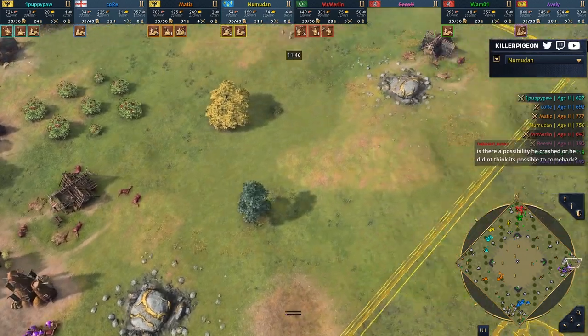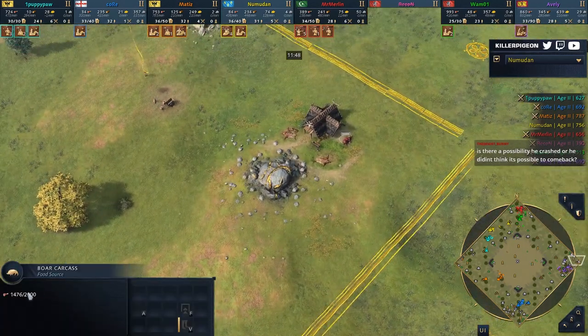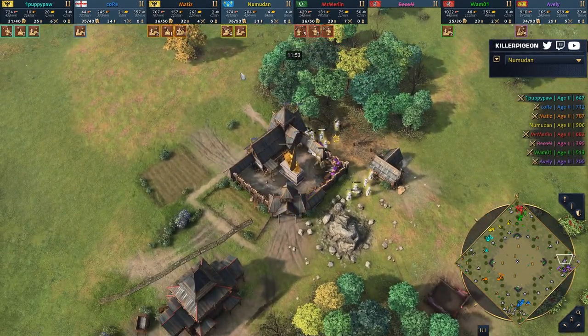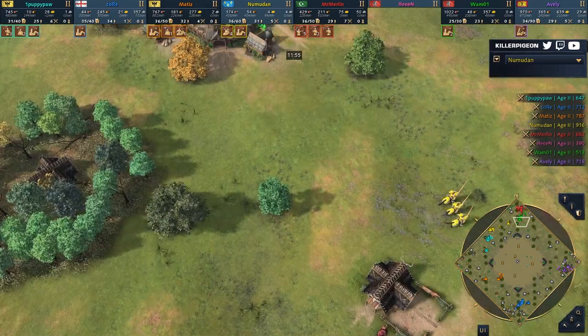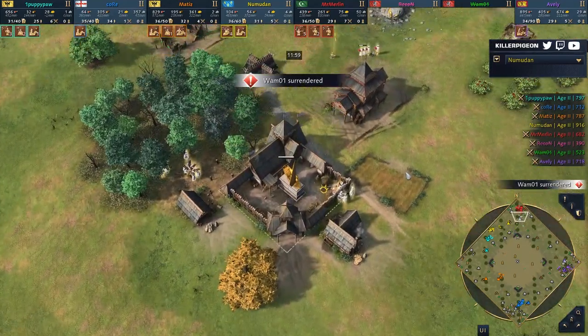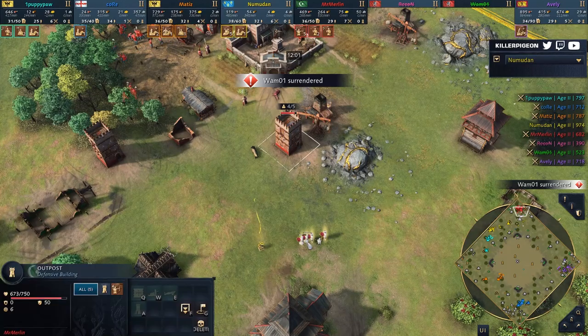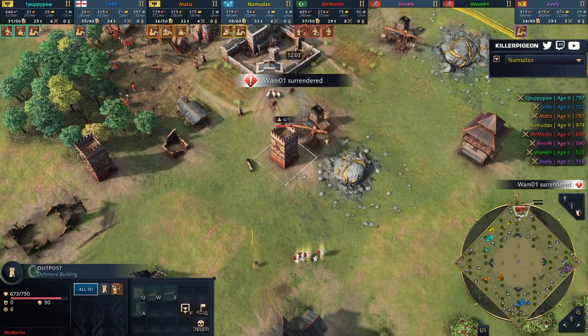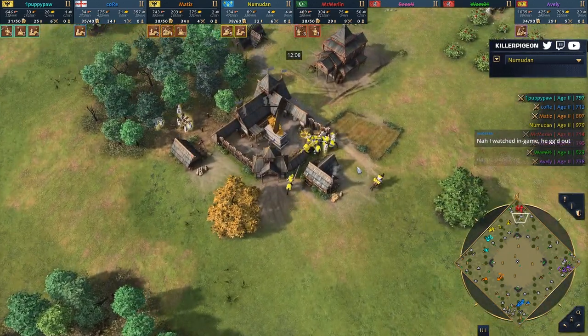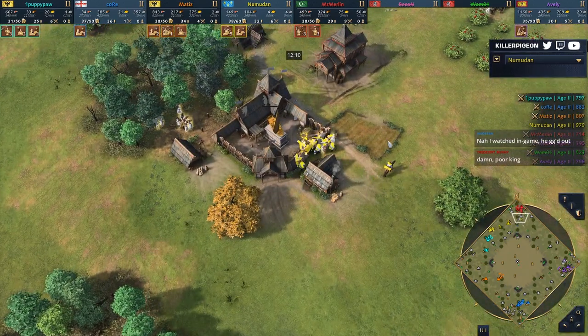People are asking if there's a possibility he crashed — I don't think so. You can see he was gathering; warrior scouts came in and Recon had absolutely no units to defend with, this was just a GG. Speaking of GGs, it's going to be similar over here. For good reason, Wham surrenders. Not only does he have no way of breaching into the base of Mr. Merlin, but Numudan was frustrating on the flank. Second player out in quick succession.